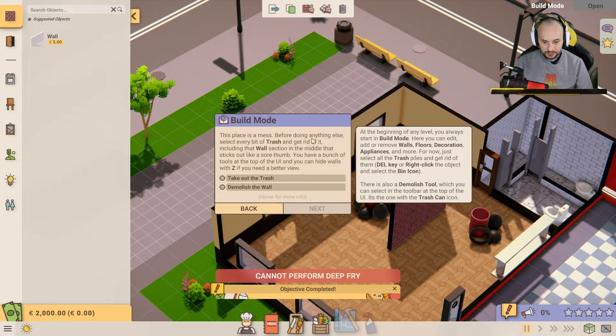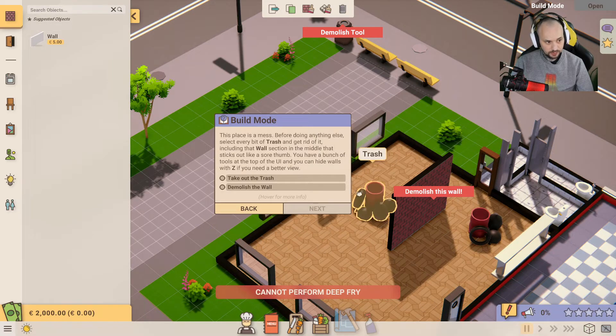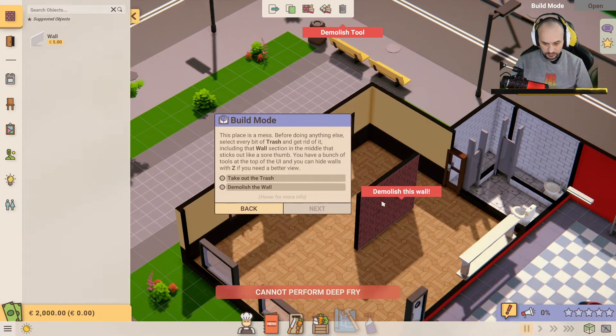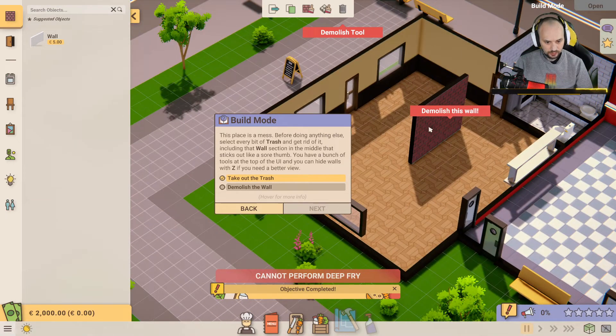Place the mess — before doing anything else, select every bit of trash and get rid of it, including that wall section in the middle that sticks out like a sore thumb. You have a bunch of tools at the top of the UI, and you can hide walls with Z if you need a better view. So that gets rid of the main walls. Let's click the trash — you right click on the trash and that gets rid of it.